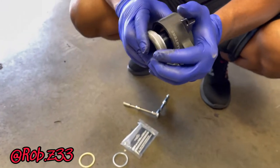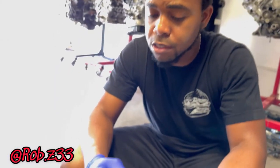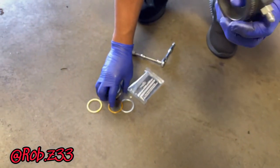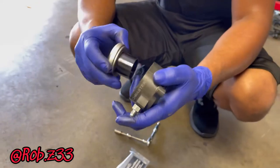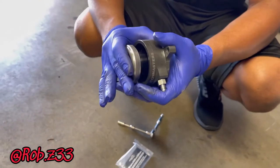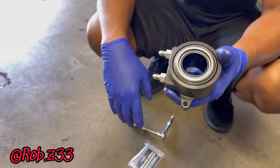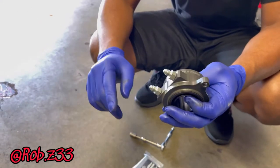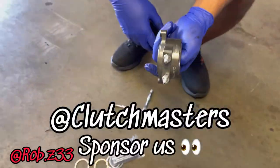Since yours is a stock 370, we are not going to use the 350Z internal slave - which is the first generation 370Z unit. You will be using this particular bearing and you won't need any shims - it'll work perfectly fine. It's gonna be shimless. It has the stainless steel braided lines to come along with it. Shout out to Clutch Masters for giving us such an awesome product. Sponsor us!